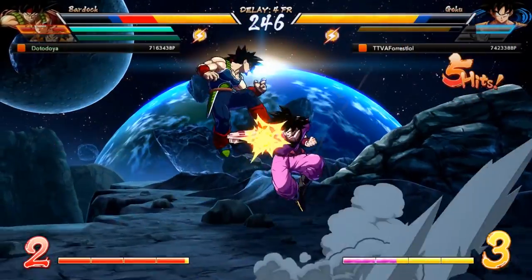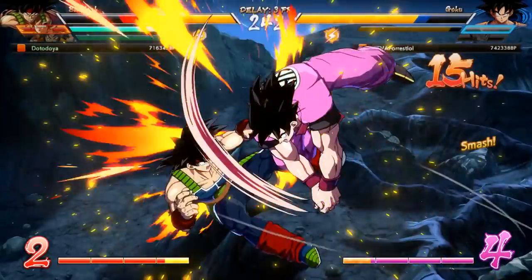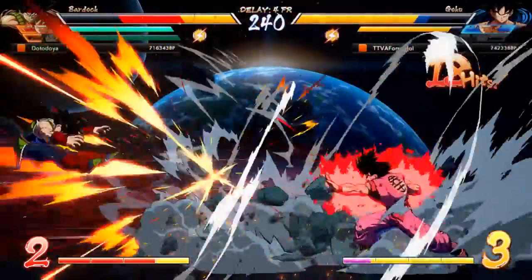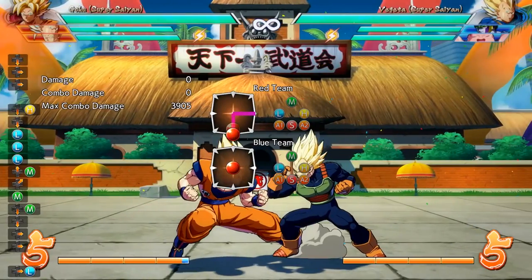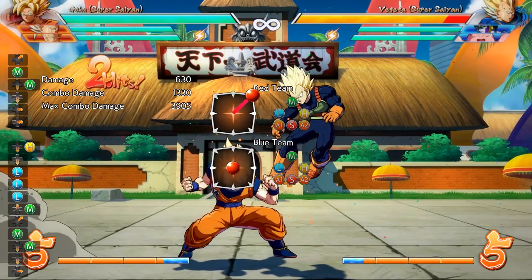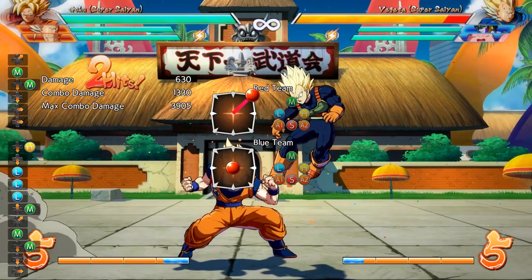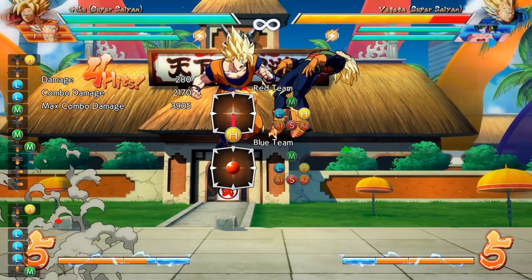The combo I'm about to teach you isn't the best in the game, but it's almost universal amongst the cast, and it also involves a lot of things we're going to have to learn if we want to hit those harder, more character-specific combos later on. The combo basically goes like this: first you hit them with a down medium and immediately go into a standing medium. Immediately after that connects, you're going to jump in what's known as a jump cancel — this cancels the animation of your move and allows you to act again. Then hit them with a light and medium and instantly do a down heavy.